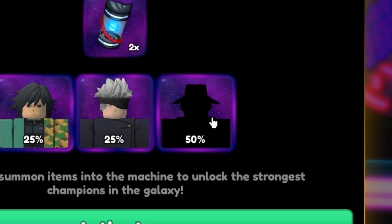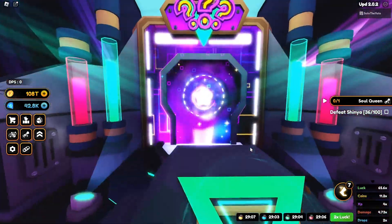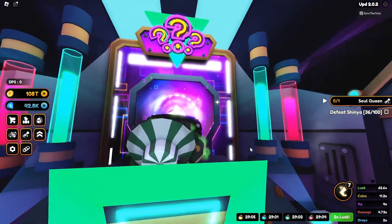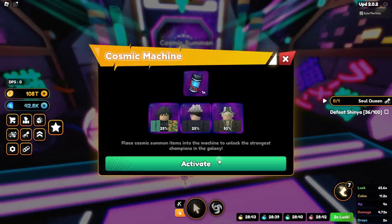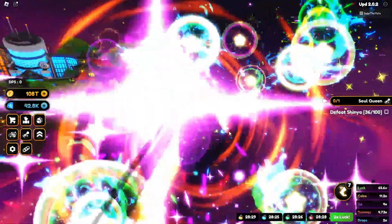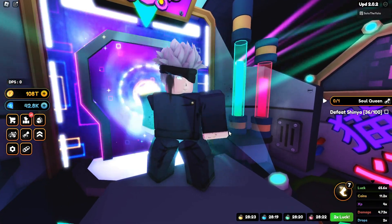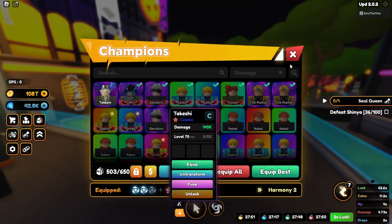Let's go summon some. It looks like that's Kizuki and it's actually a 50% chance — that's so helpful. Okay, who are we gonna get? Can we get someone good? And... yeah, we got him, we got the new guy. Let's go and summon one more, hopefully we can get two. I really want to double-ascend this guy as soon as possible. It's not godly unfortunately, and we get another Gojo — but that's fine because we can use that as essence. We already got one, that's so cool. Let's go and transform into him — this is actually fire.